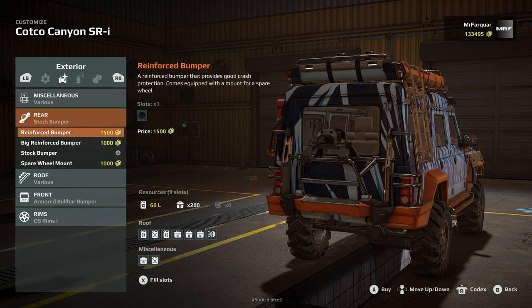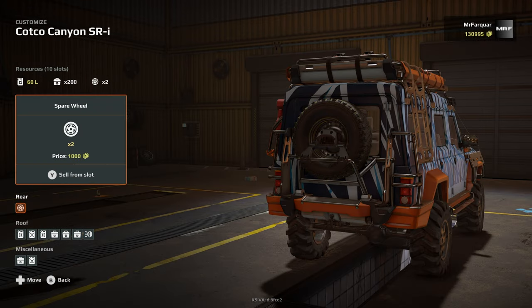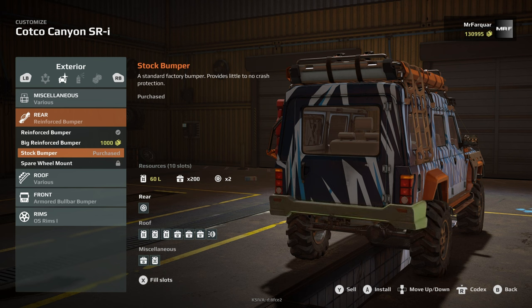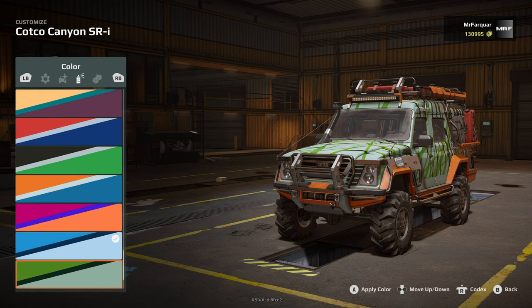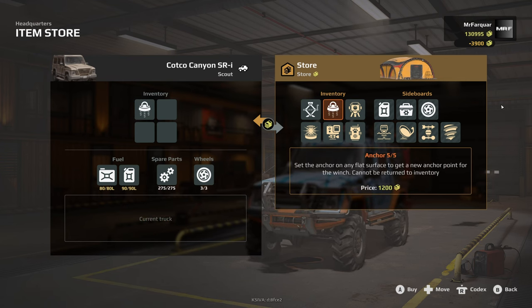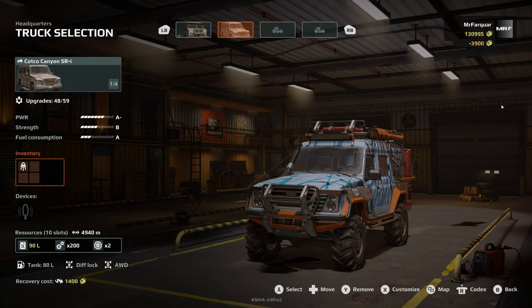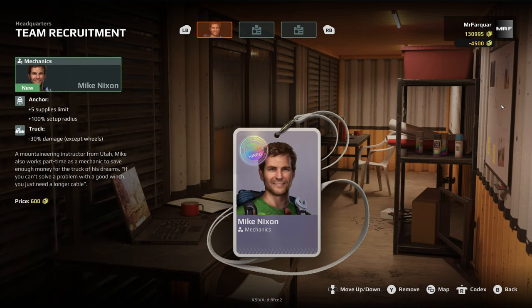Should we put reinforced? That'll give us more protection, plus then we can add a spare wheel. Reef front rims — that's all good. In the inventory for this one, we're just going to take one set of anchors, that's all we want. We've got our hydro monitoring system, all sorts going on.